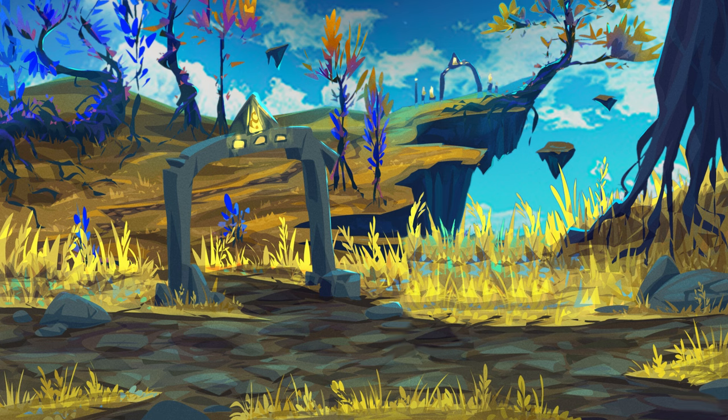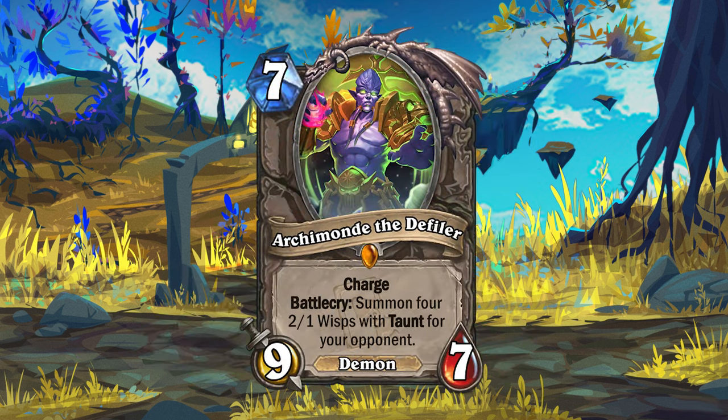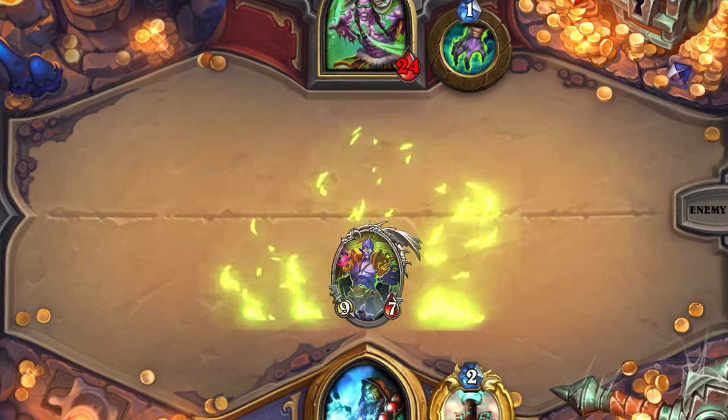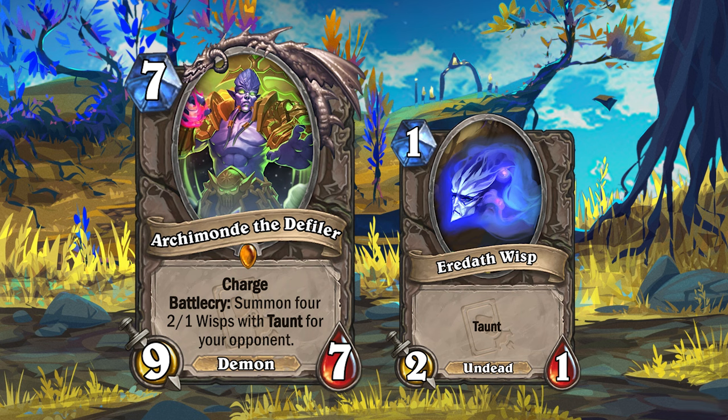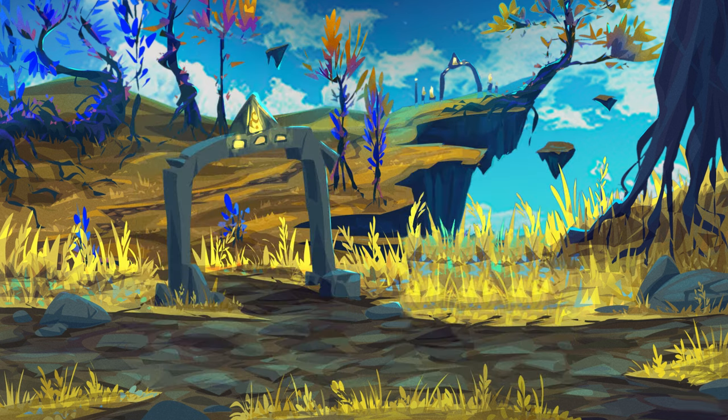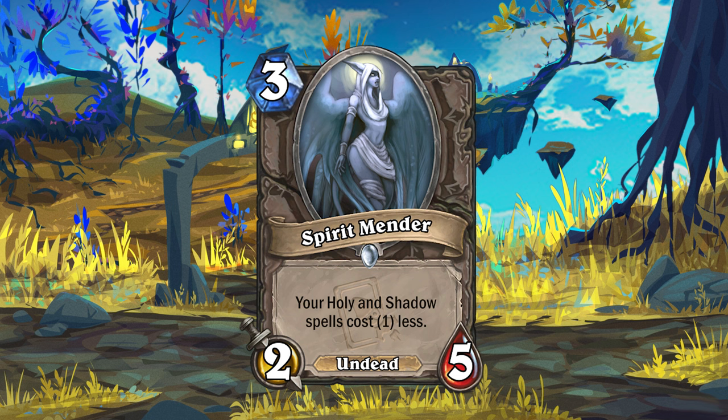Now for the neutral cards. Starting off with the legendary minion Archimonde the Defiler. This 7-mana 9-7 Demon has Charge, but when you play Archimonde he will summon 4 1-1 Wisps with Taunt for your opponent, so you'll have to get rid of those somehow before you can attack the enemy hero. There's also the new minion Spirit Mender — this 3-mana 2-5 Undead will cause your Holy and Shadow spells to cost 1 less while it's on the battlefield.